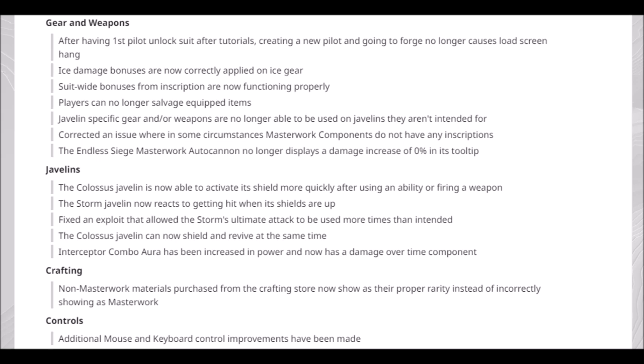Javelins: the Colossus Javelin is now able to activate its shield more quickly after using an ability or firing a weapon — big boy love right there. The Storm Javelin now reacts to getting hit when its shields are up, so it's going to take a flinch. Fixed an exploit that allowed the Storm's ultimate attack to be used more times than intended. The Colossus Javelin can now shield and revive at the same time — that's an amazing change; no longer do you have to just sit there getting beaten up. Interceptor combo aura has been increased in power and now has a damage over time component.